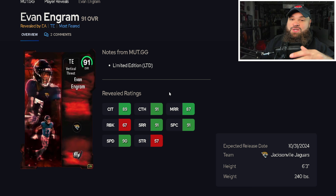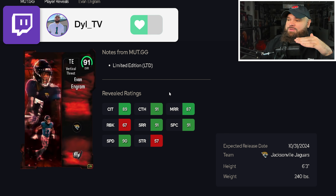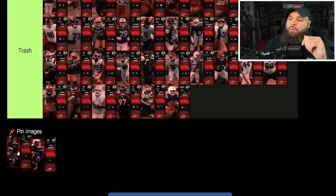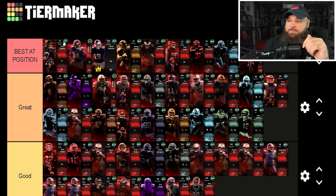A first-ballot MUT Hall of Famer for me: Evan Ingram gets an upgrade here. Six-foot-three, 240 pounds, he has basically the perfect receiver model at tight end. He won't fit every scheme — 67 run block isn't ideal if you want a blocking tight end — but as a pure receiver, 90 speed, 91 short route running, and 87 medium route running make him the best tight end in the game. Evan Ingram joins the best-of-position tier.